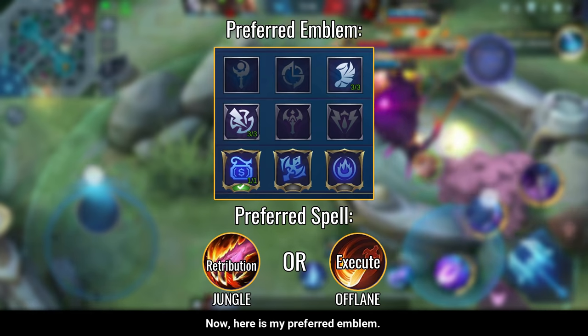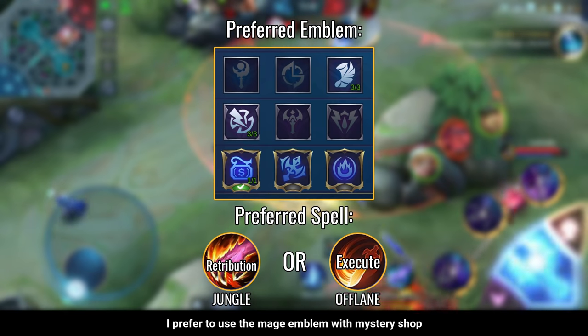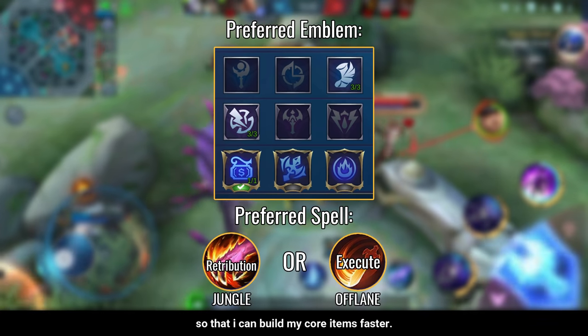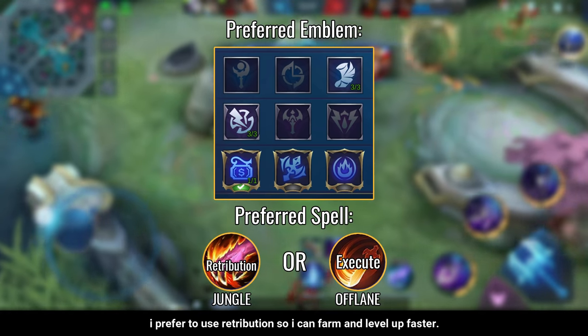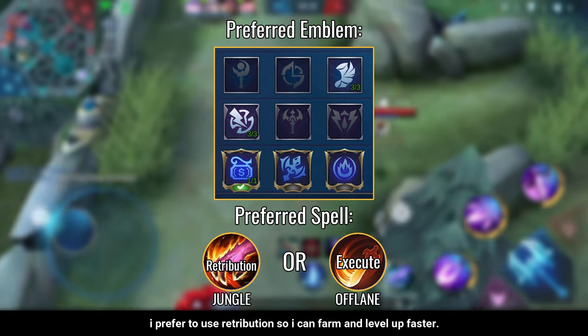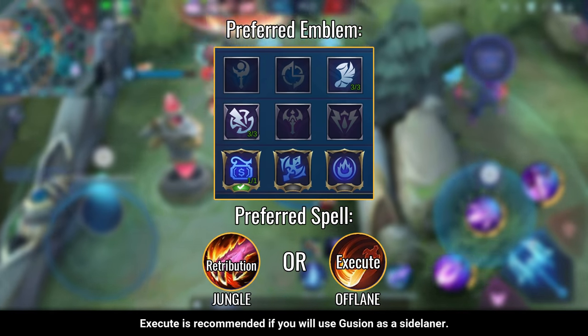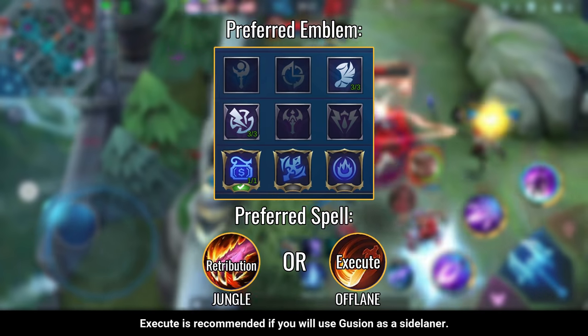Here is my preferred emblem: I prefer to use the Mage Emblem with Mystery Shop so that I can build my core items faster. For the spell, I prefer Retribution so I can farm and level up faster. Execute is also recommended if you will use Gusion as a side laner.